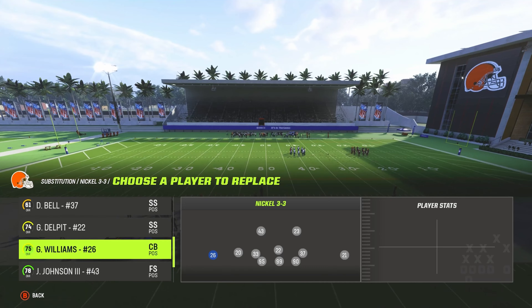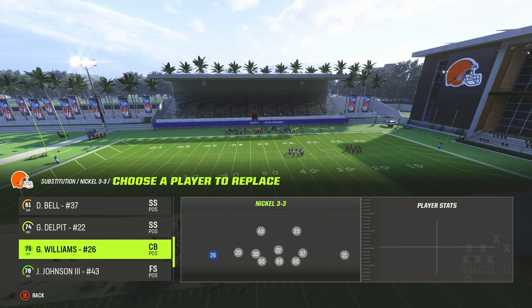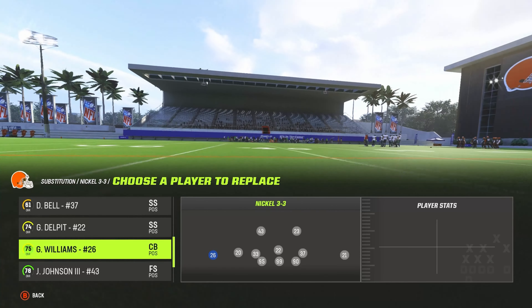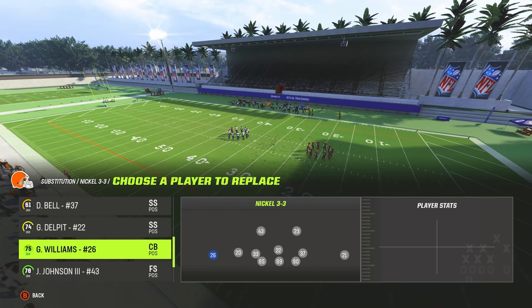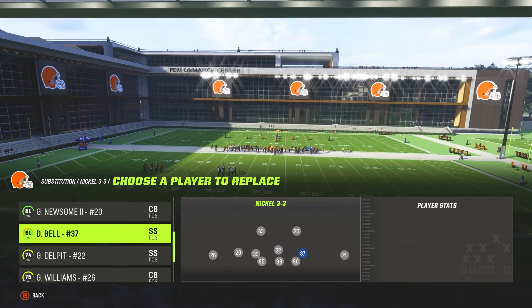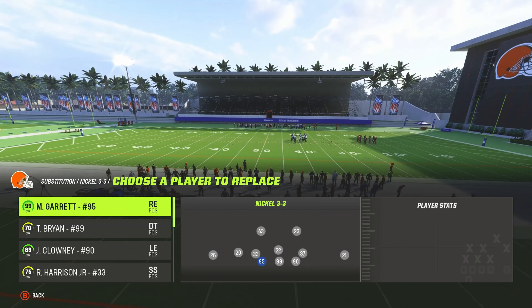One ability I recommend is Deep Route KO, Short Route KO, and either Edge Threat or Double or Nothing. I do recommend Double or Nothing. Don't use Extra because these guys at positions 33 and 37 will be coming off the edge, so you want Double or Nothing on all three of those guys.